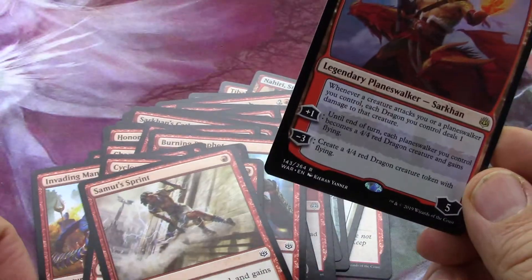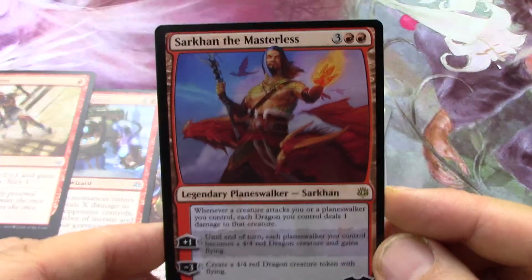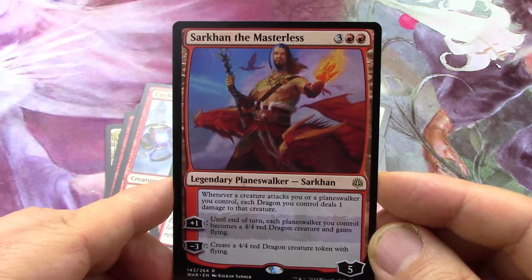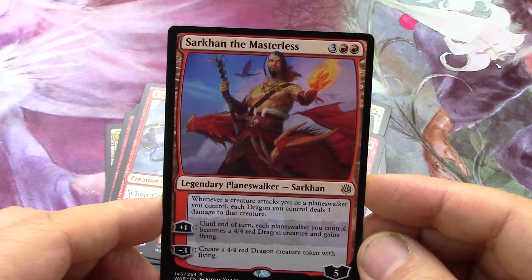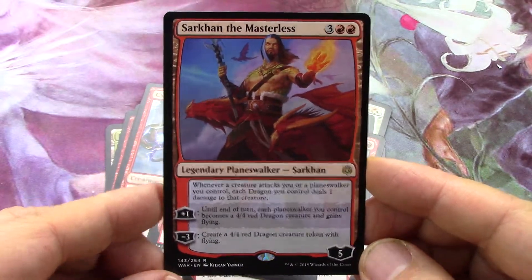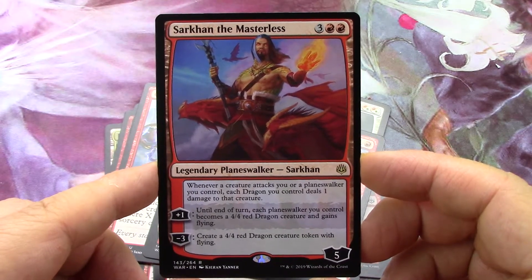I didn't see two rares, it's just one rare in the back - oh well, that's fine. So Sarkhan - we'll finish with Sarkhan. Five loyalty, five-drop. He's got a plus one - that's very important. Whenever a creature attacks you or a planeswalker you control, each dragon you control deals one damage to that creature. This is one thing I'm noticing with this set - they're either going to have a lot of dragons in Core Set 2020, or this card can be used in modern casual.